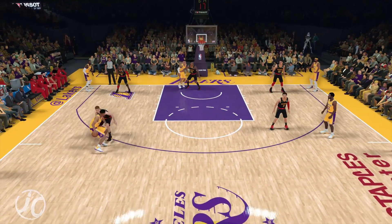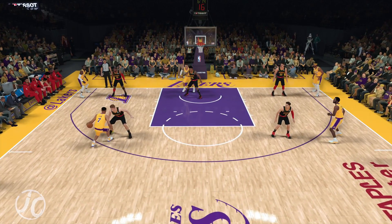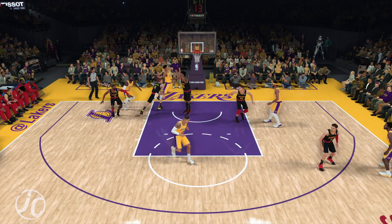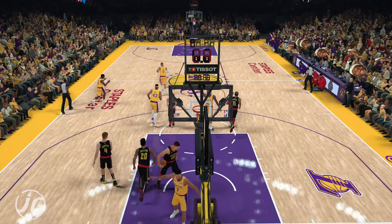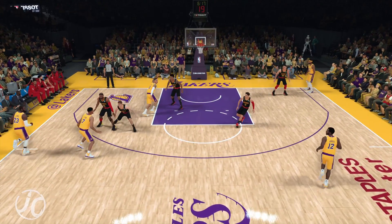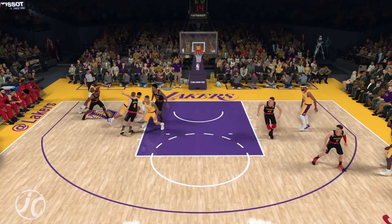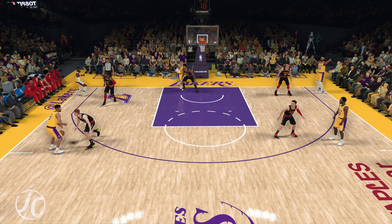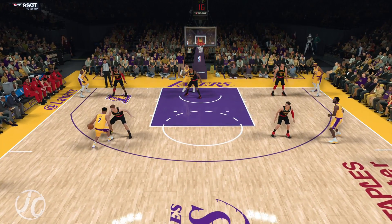Just dribble around that defender, man. Once he gives you a little space, just go for that basket. Once you're going for that basket, all you got to do is hold the square button and then you'll just yam. Make sure you guys are holding R2 as well, man, so you guys do big driving dunks. Make sure you guys have good animations set as well — that's going to help you a lot. Don't put dunks that are going to get blocked, like Tomahawks or Cockbacks. When you put them on, they just get blocked a lot, especially at Park. So make sure you guys have the right dunks selected.